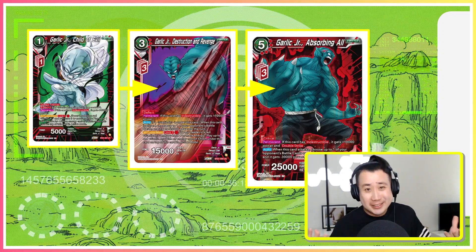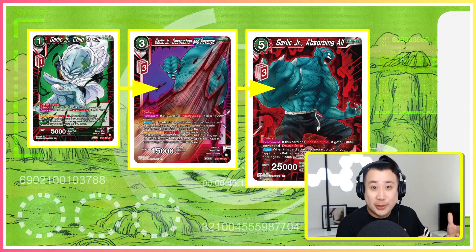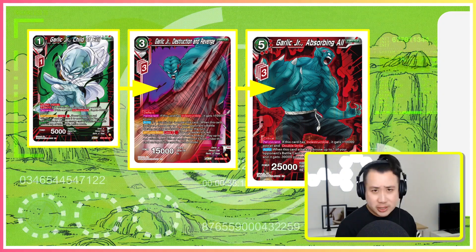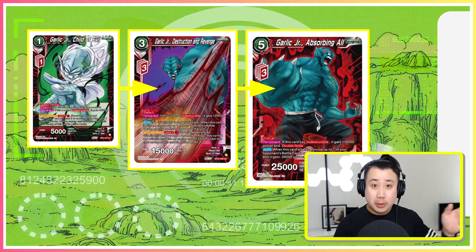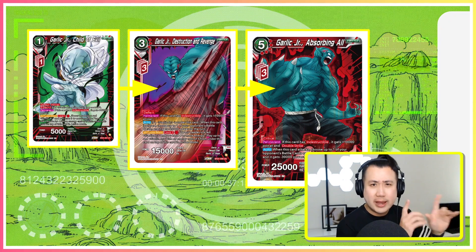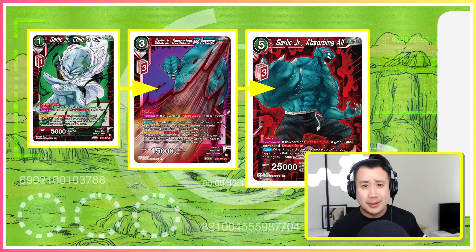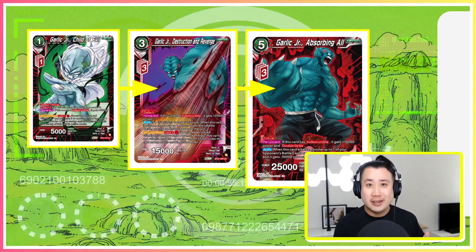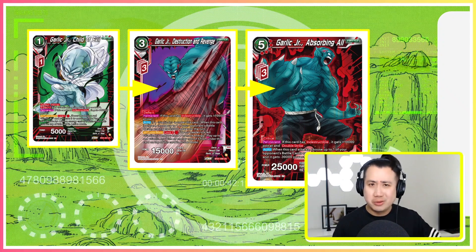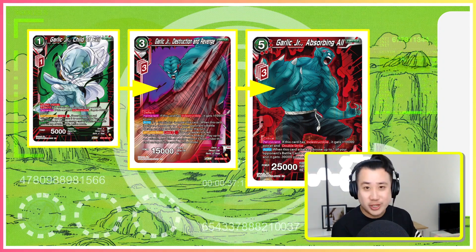What is a deck in the Zenkai block without its Zenkai cards? This leader does not have a Zenkai leader, but it does have really good Zenkai battle cards: Garlic Junior Child of Evil, Destruction and Revenge, and Absorbing All — played on turns two, three, and four respectively. Garlic Junior Child of Evil only needs one Z energy. Your leader plays henchmen in active mode, so you can use them to combo and charge Z energy. When your opponent's leader swings, use it to combo, don't take damage, charge it — and then summon Garlic Junior Child of Evil on turn two.